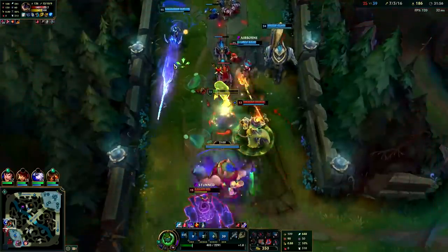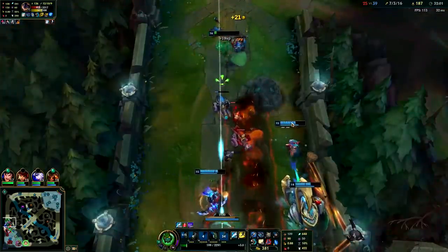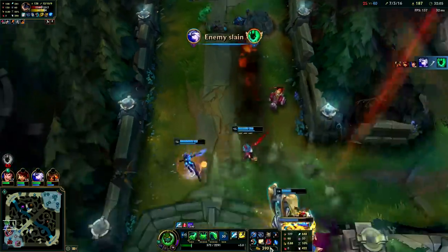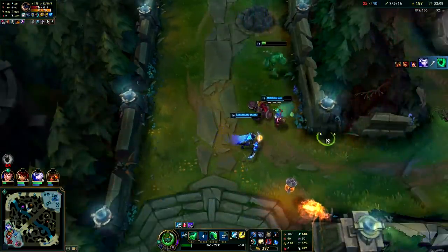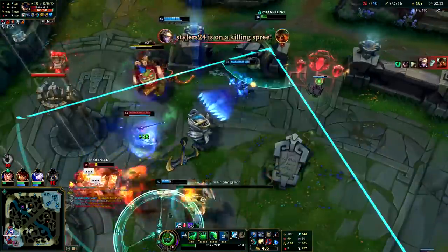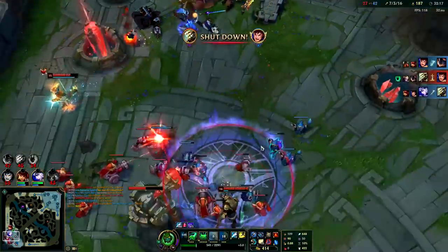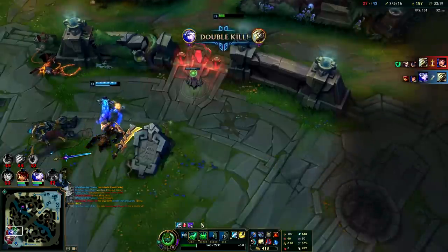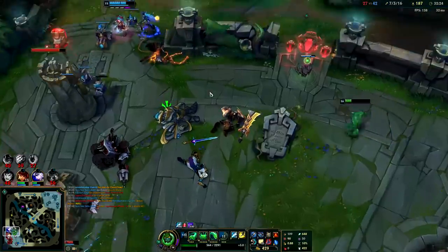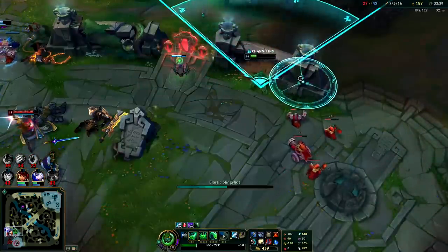I just got absolutely wrecked by Ezreal - got hit by one Ezreal Q and I lost half my health. And I have an HP item - bonus 300 HP. That's the scary part. I want Master Yi to Q. I didn't want to E over because if Ezreal hits me with one auto attack - I don't know why a champion that mobile has that kind of damage.